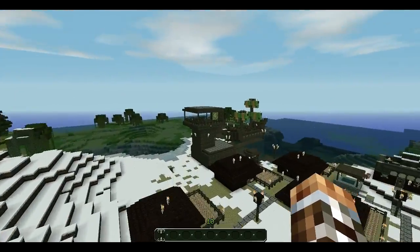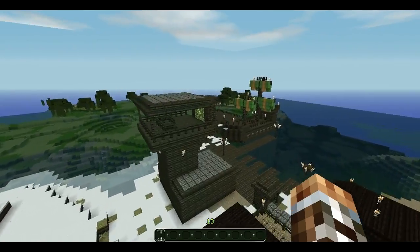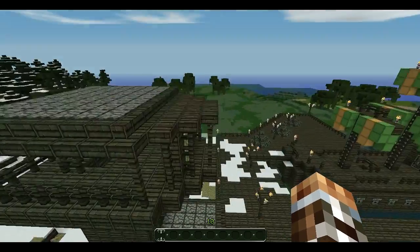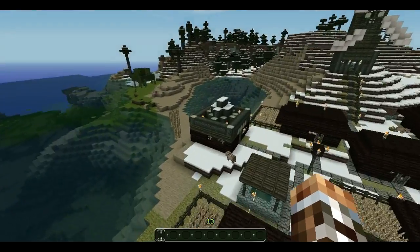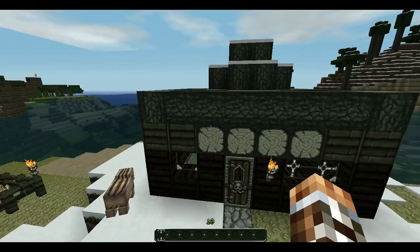I've got a lighthouse right here, because obviously if a ship's going to dock it's going to need a lighthouse. I figured the lighthouse should represent where you need to go to dock.